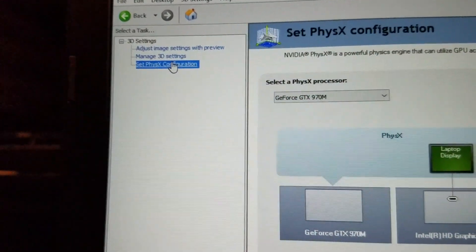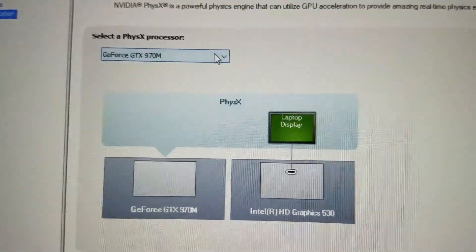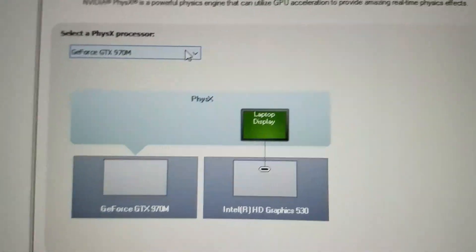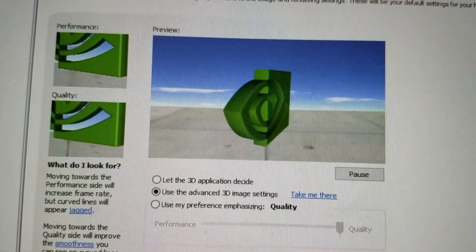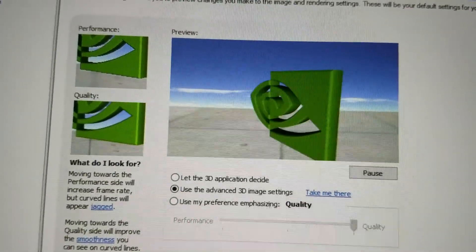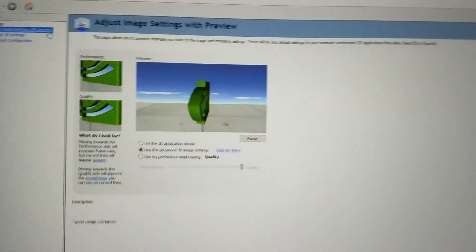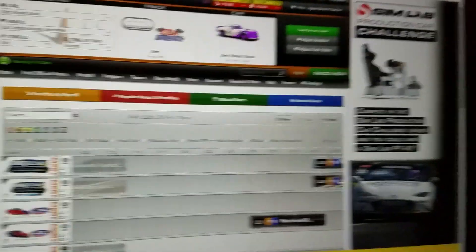When you're done, make sure you click Apply — there'll be an Apply button, or it'll ask if you want to save changes. The next thing I did was the physics configuration — that was not on GeForce either, it was on Intel graphics. I'm seriously not kidding. Once you click Apply there, the game looks so much better. Thank god somebody on an iRacing forum page from 2016 told me all this.